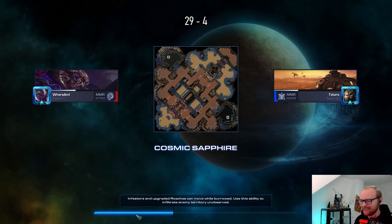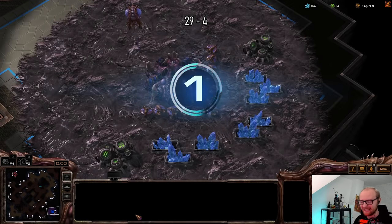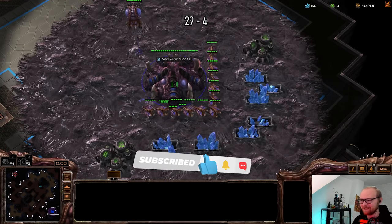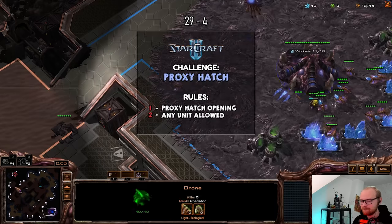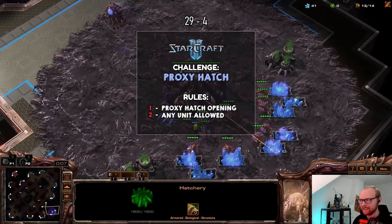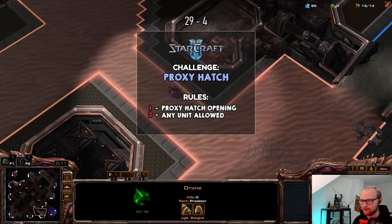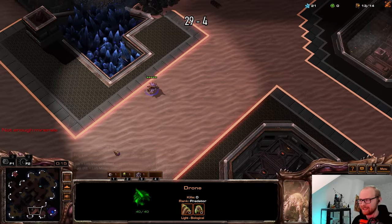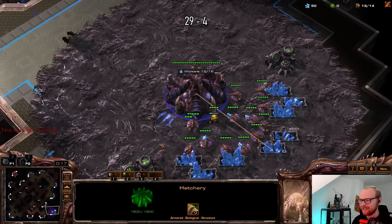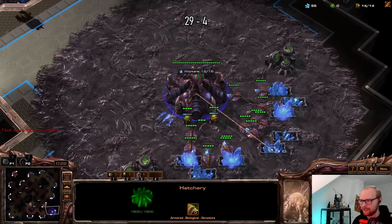The first opponent is going to be a Terran, and I'm excited because I've been wanting to play some macro proxy hatches. My macro processing is the best. This map has a gold base — are we going to go for that? It's a little bit far away; the gold base is all the way in the bottom left. I'm afraid I build a hatchery in his base but then can't join it up because it's too far.